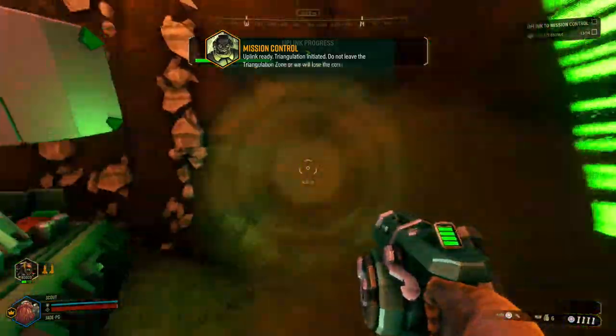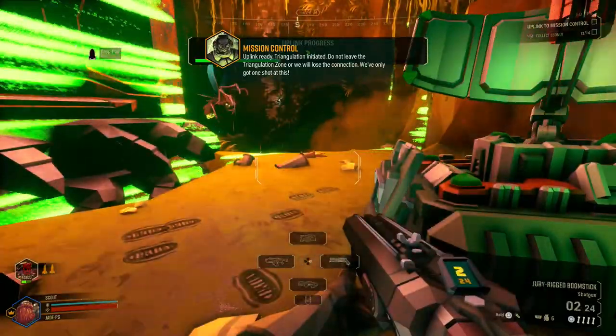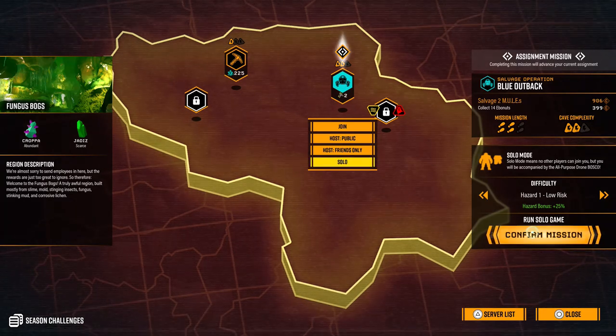Rock and stone ratbags! It's time to take a look at salvage missions and some top tips for you dwarves to get the most out of these missions. Salvage missions have you basically finding two or three mules that you have to go and repair — these are mini mules.